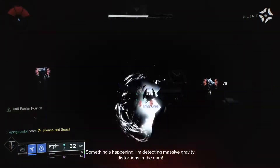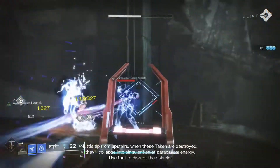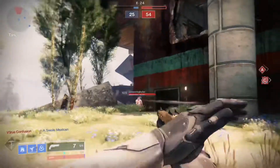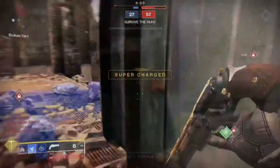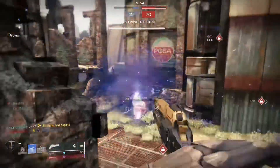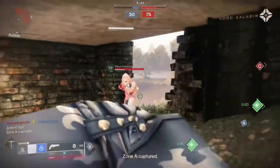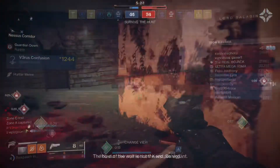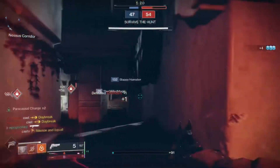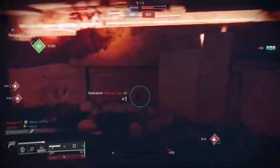At this point you have to continue reforging the Hawkmoon by either defeating Champions in Nightfall activities or Guardians in Crucible. Champions are about 3% progress and Guardians are about 1% progress. At the time Iron Banner was going on, so I thought this was a pretty good excuse to play Iron Banner and knock out the quest at the same time. I wasn't having a great night so it took me about 7 or 8 games. This part is probably the longest — it took me a couple hours, but it's not too bad, just kind of grindy. It would go faster if you took some friends into a Nightfall and farmed out some champions.